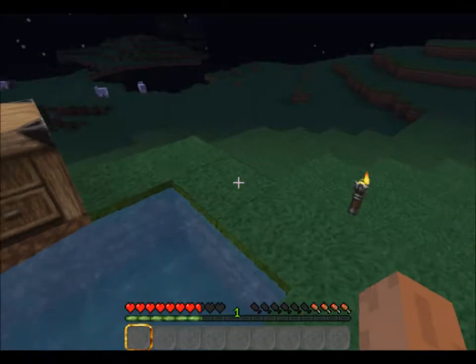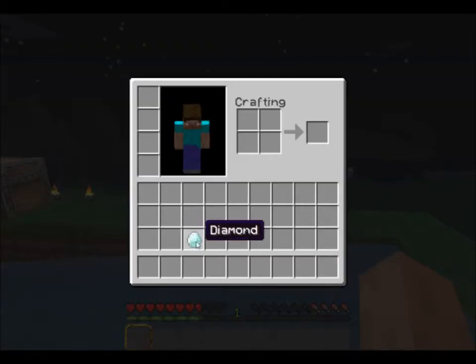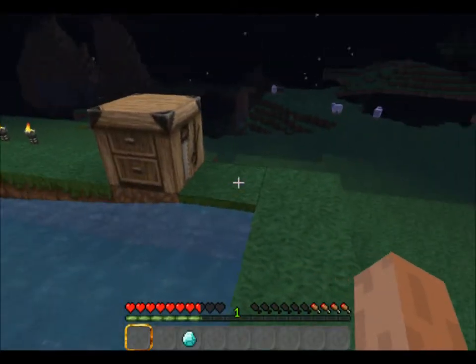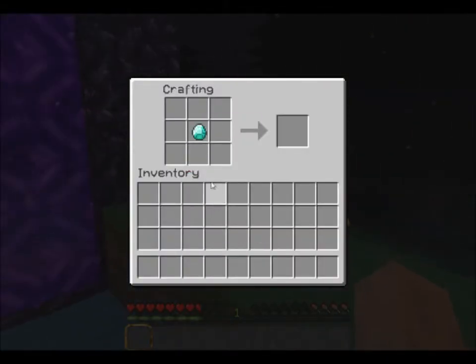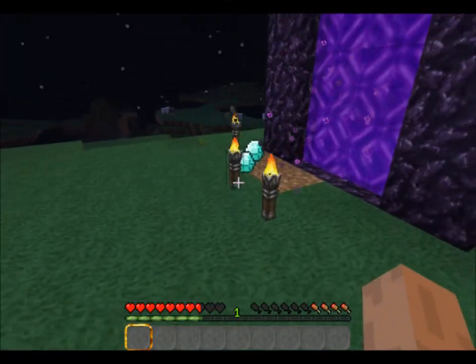What you're supposed to do is grab a diamond, jump into the water, immediately go into the crafting table, put your diamond into the crafting table, and then just wait. Now — see how there's two of them there?